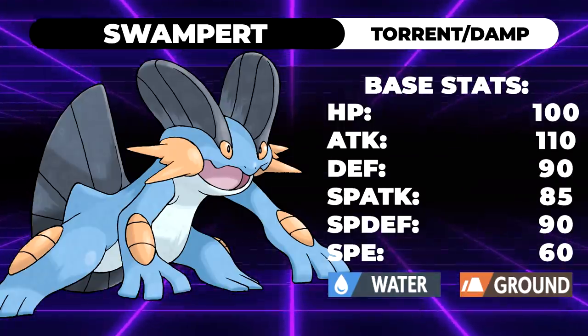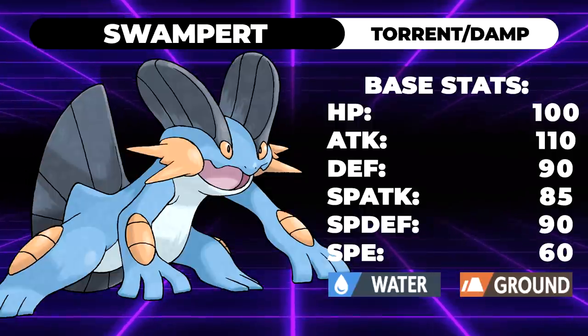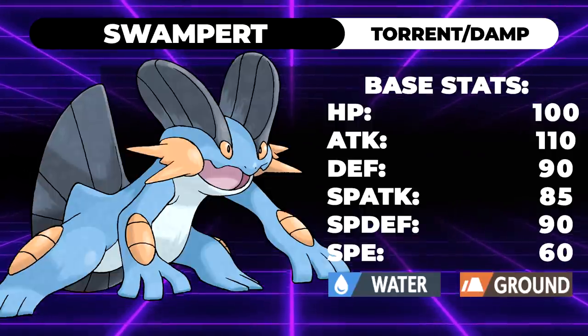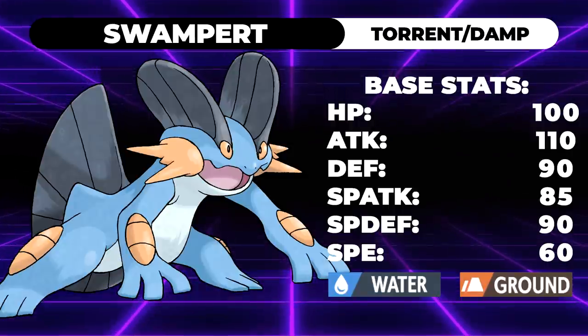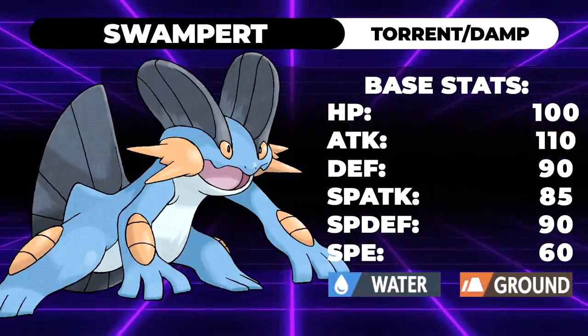Swampert is a very interesting Pokemon. It's got base 100 HP, base 110 attack, 90 defense, 85 special attack, 90 special defense, and 60 speed. All of those stats are absolutely phenomenal.